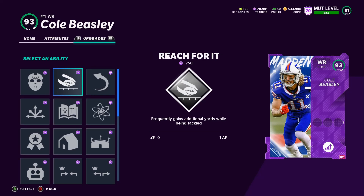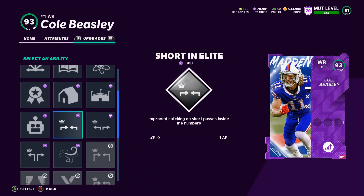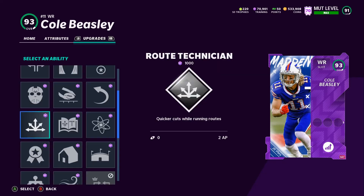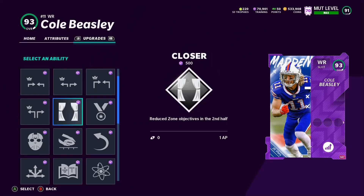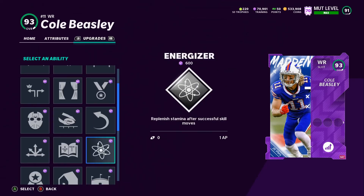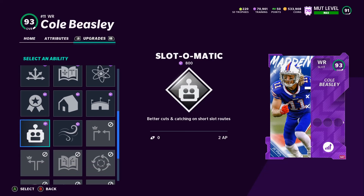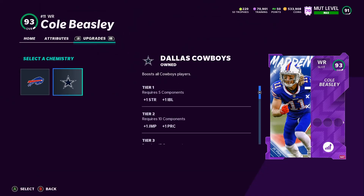Second tier abilities — Route Technician. He doesn't get that much on second tier. Third tier abilities — he gets Return Man, Closer, Slot Apprentice again, and Reach For It. Not really that much. That's fine. So let's go ahead and put his abilities on him.